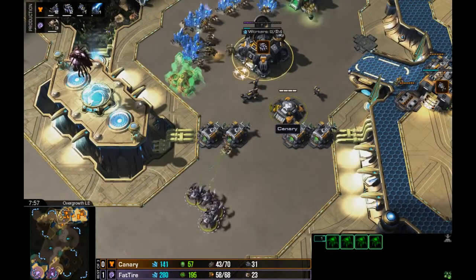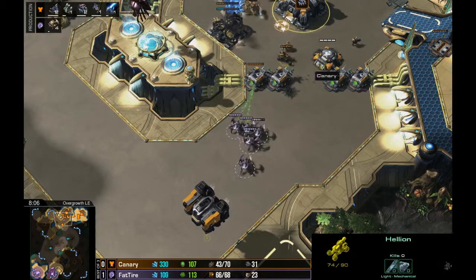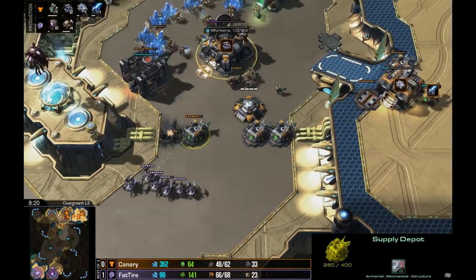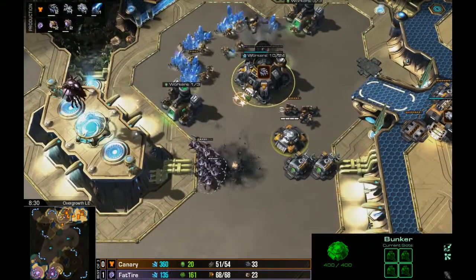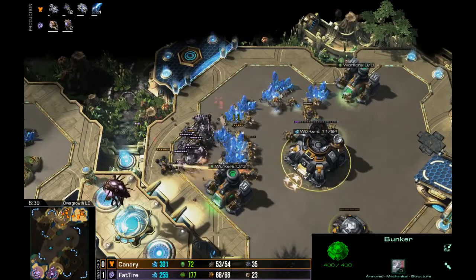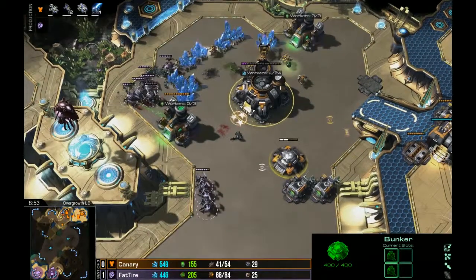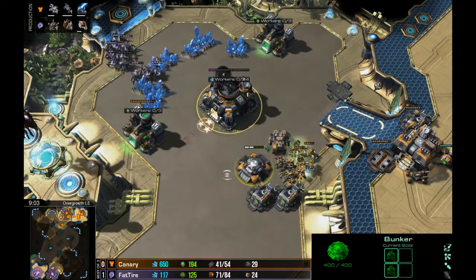I think he's still going to be okay — there's only four roaches. He might pull SCVs. The supply depot wall might be in a little bit of trouble. There are now Siege Tanks in production for Canary; he's got two factories and two starports with tech labs, working on blue flame. The roaches are walking past the bunker and into the back of the natural. Fat Tire is going to have his way with the SCVs. Big losses — roaches just skipping by that bunker. The Siege Tank comes out and he puts it right there at the end of the ramp.